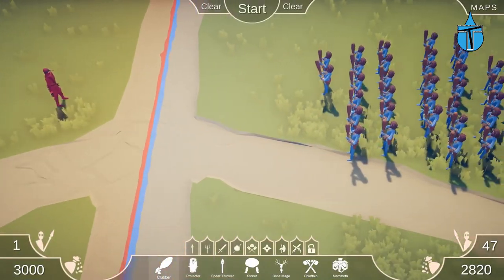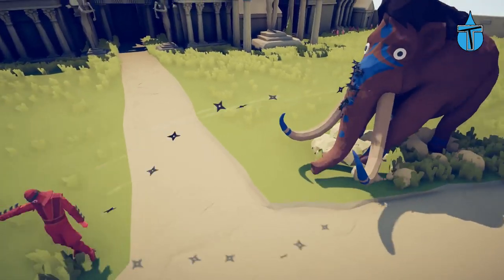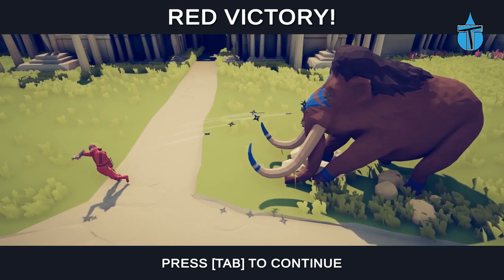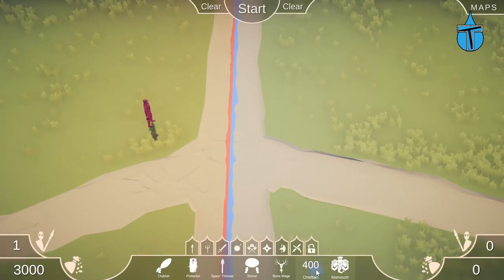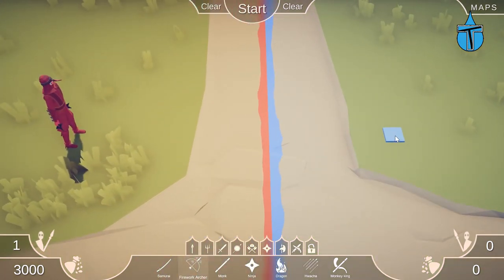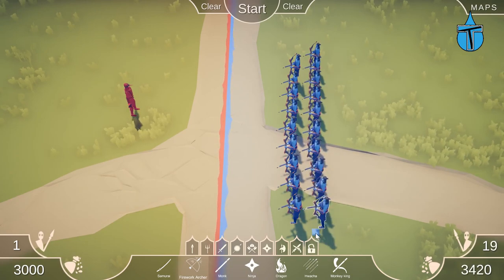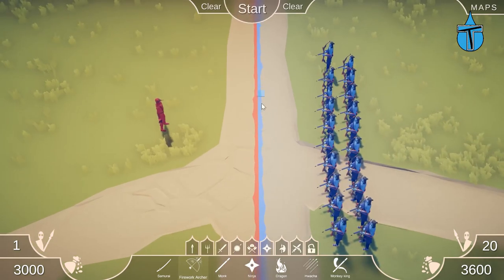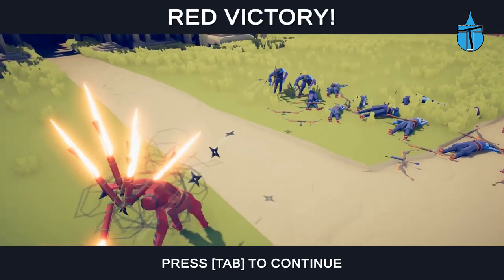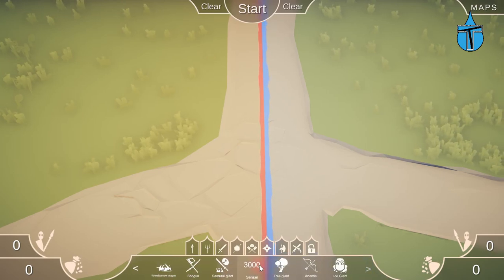Now let's test him against a mammoth. His attacks are actually stopping the mammoth from walking forward — he can stop powerful units from moving up on him. It still took quite a few hits. Let's also make him fly by putting in 20 firework archers. He's still attacking even while spinning in the air, and he still hits all of them. Great accuracy while spinning — that was the Sensei.